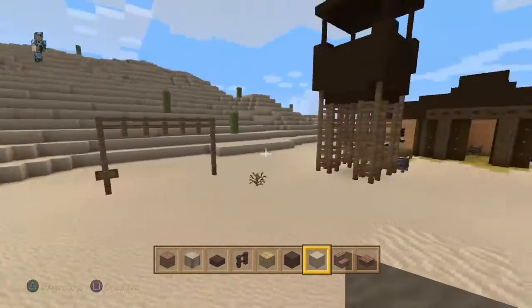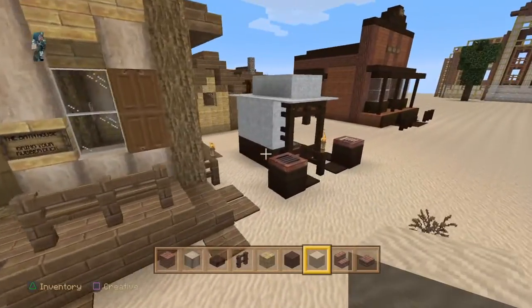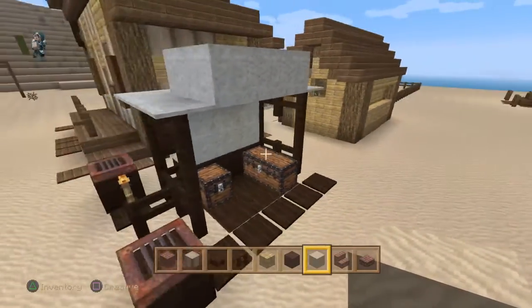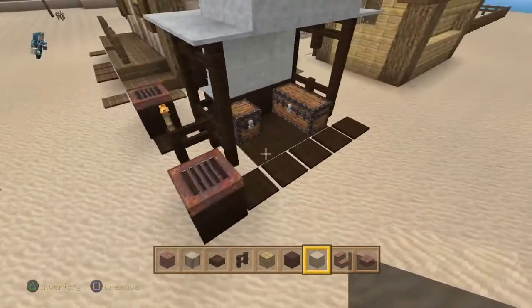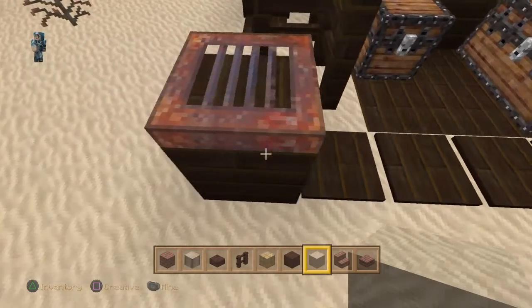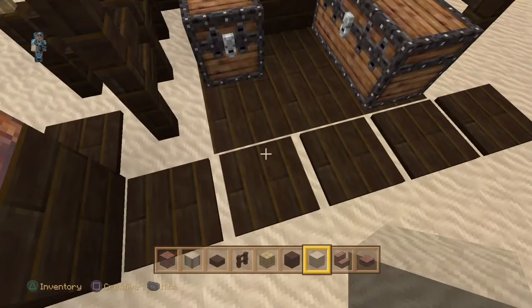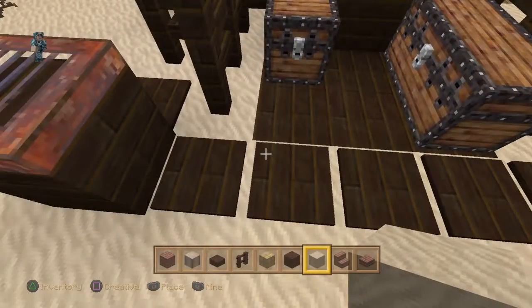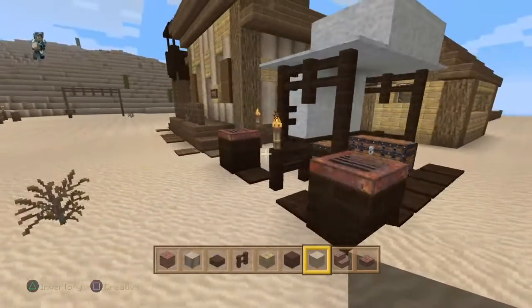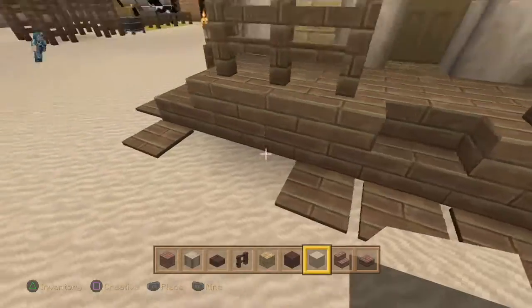The further in you go, obviously the more busy the structures get, and I've done the same here as well. I built a little corner street shop storage area which fits in with the street there. By placing some of these pressure plate pads down it gives you the feeling of makeshift planks placed down on the ground — and as you can see there are gaps in between where the sand is, which adds an extra dimension to what we're trying to achieve on this map.